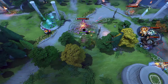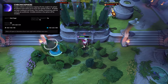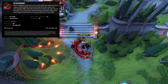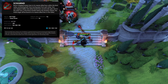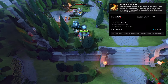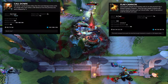Faceless Void is a teamfighting core whose ultimate, Chronosphere, allows him to stop time in an area for a couple of seconds, allowing him to freely hit the enemies. Grimstroke is a combo-oriented support whose ultimate binds together two enemy heroes, making every spell targeted at one of them hit both of them. Gyrocopter is a teamfight-focused core who has an ability to hit all enemy heroes in an AoE around him. His ultimate sends down two missiles, damaging and slowing enemies in a massive area.